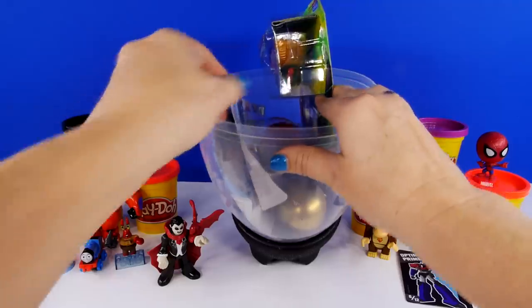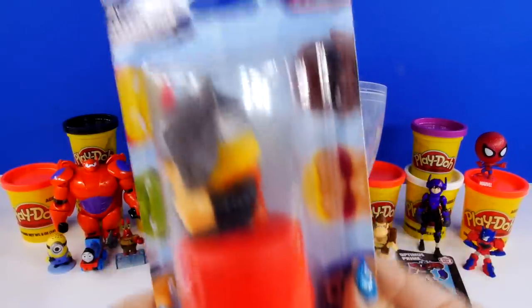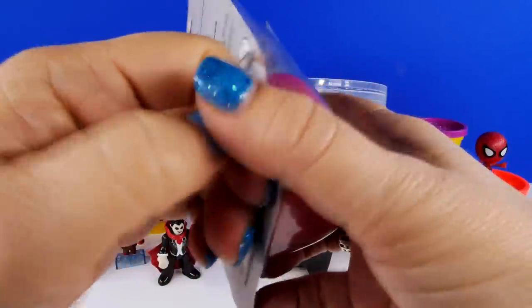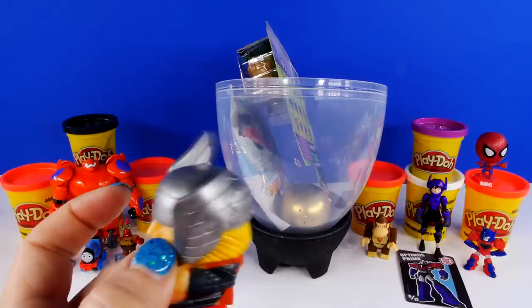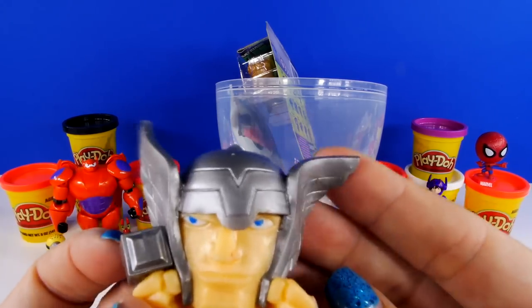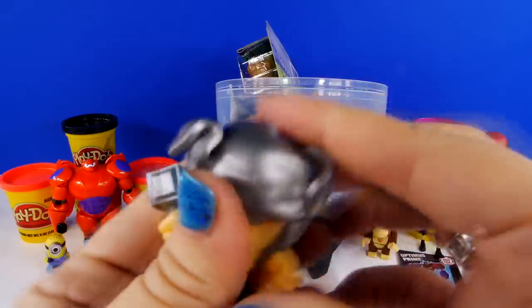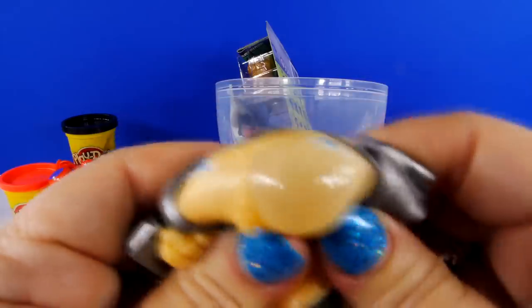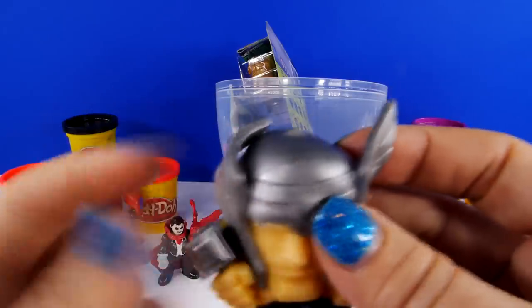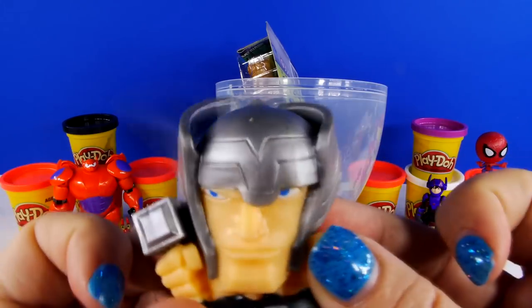Now I have this right here — it's not a surprise because you can see this one, but there is a surprise one down here. This is a double Mashem, a two pack. So first, look — it's Thor! Thor is pretty cool, and he's still a pretty good squisher. You have to be careful with these little wings right here — look how it sticks to it. If you flick it, it'll stick. That was pretty cool.